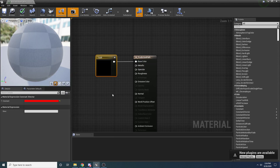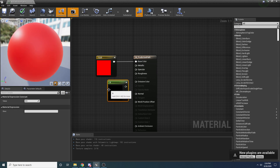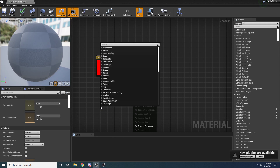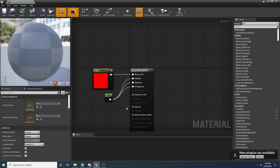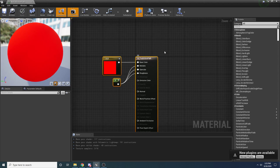That's going to be our base color. You can obviously play with this material and make it look however you want. If you hold down 1 and left-click it will create a constant node - same as going to Constant up here, but the shortcuts are a lot faster. I'm going to hook up zero for the metallic, specular, and roughness just so it's a more diffuse color. This is the material we're going to use to color in the path as well as that little sphere at the end.